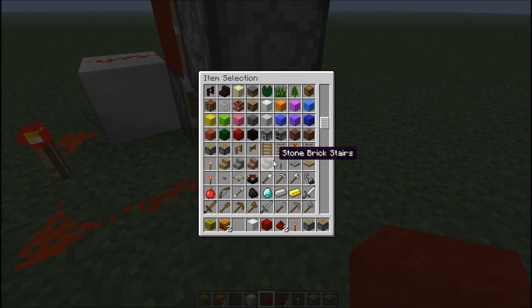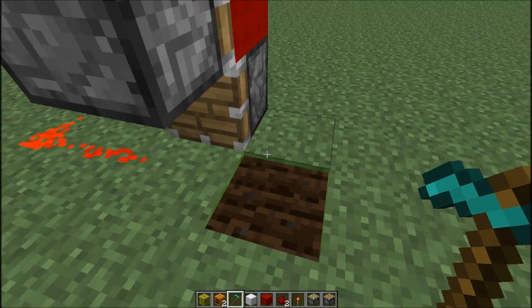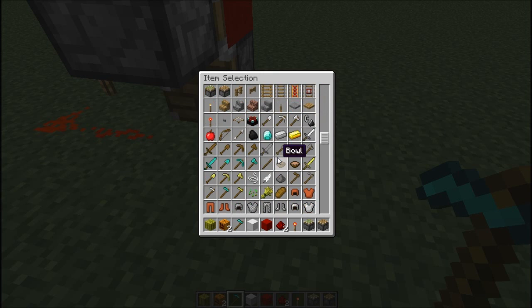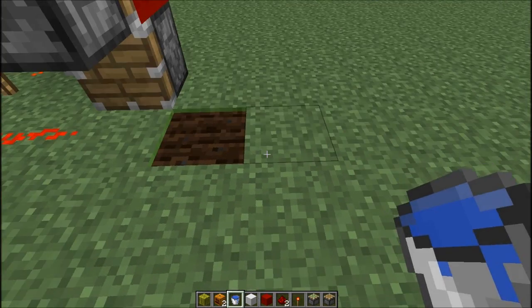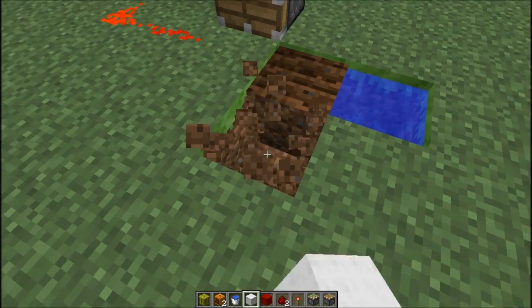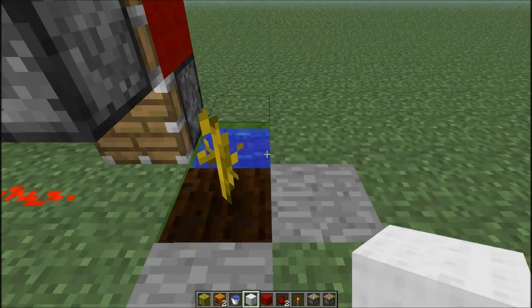You need a hoe to till the ground because you want to plant a seed, and you need a bucket of water. You can place the water anywhere — it doesn't really matter, you can place it on the side — but you need to make sure to cover this block here and this block here. In my original build I've covered these blocks and placed the water back to keep it looking tidy.